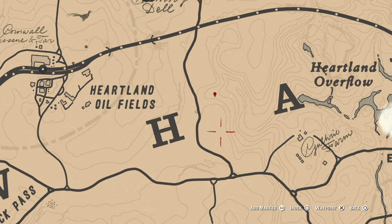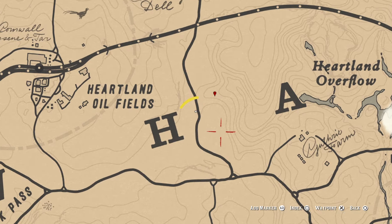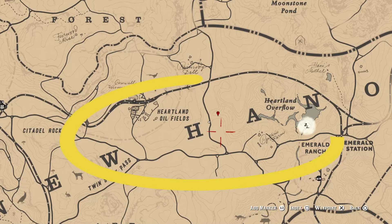Let's show you where the best place is first. Arthur is currently standing nearby the most regular spawn point for where the pack graze most often. However, they can move around a bit so at times you might see them in the surrounding area.